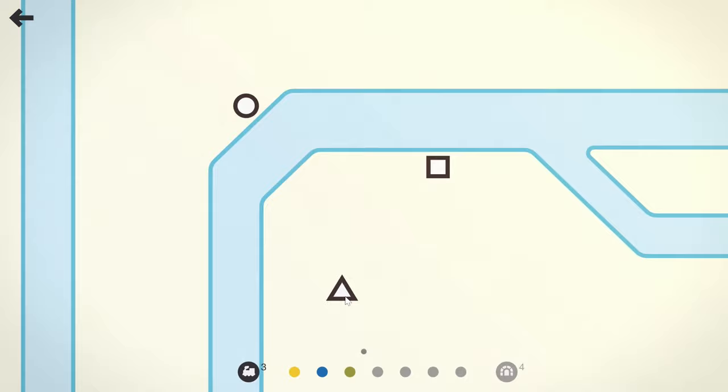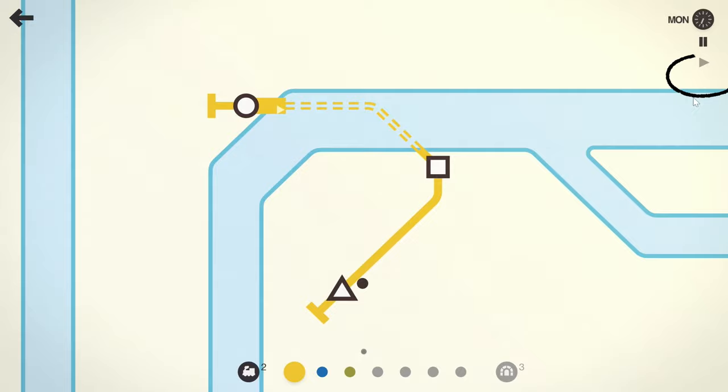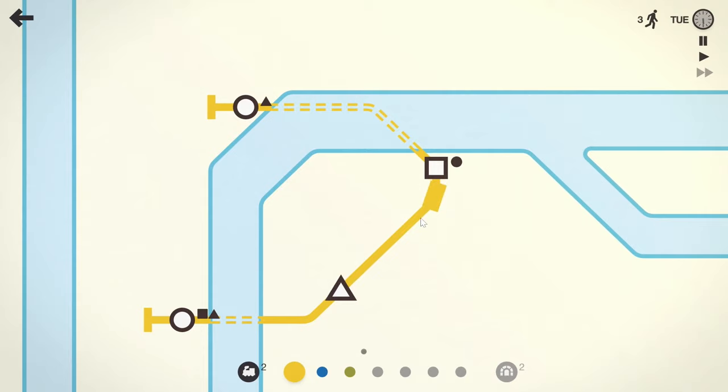So the idea is to connect people from these different subway lines, from these different locations. I have this yellow line that's going to pick up people and deliver them to these three areas. This cart can hold six people of any shape, like this circle guy here, who wants to go to any circle location.